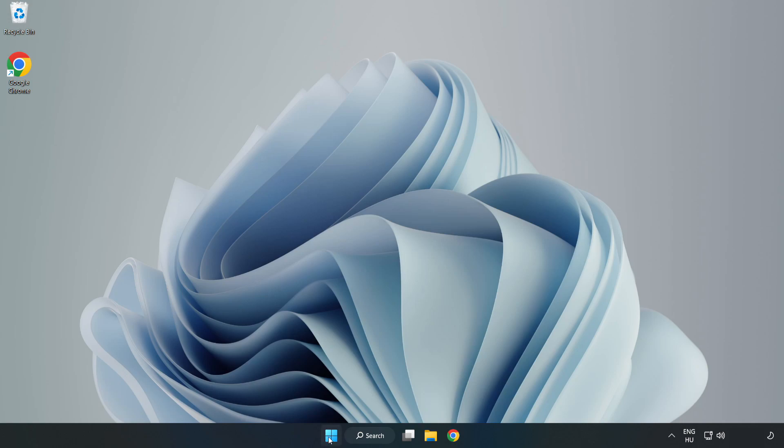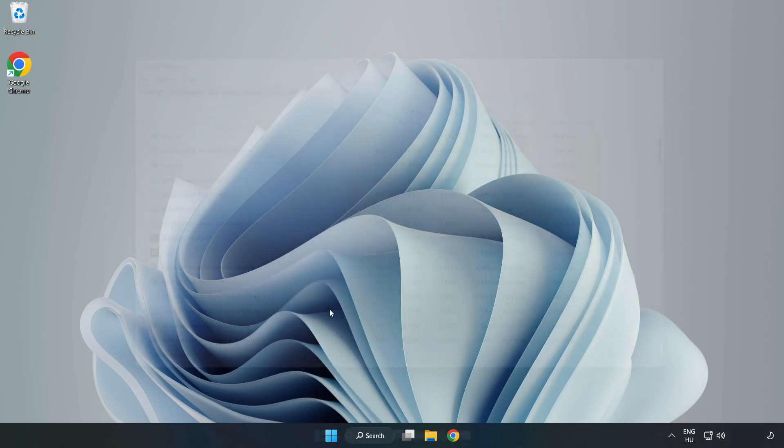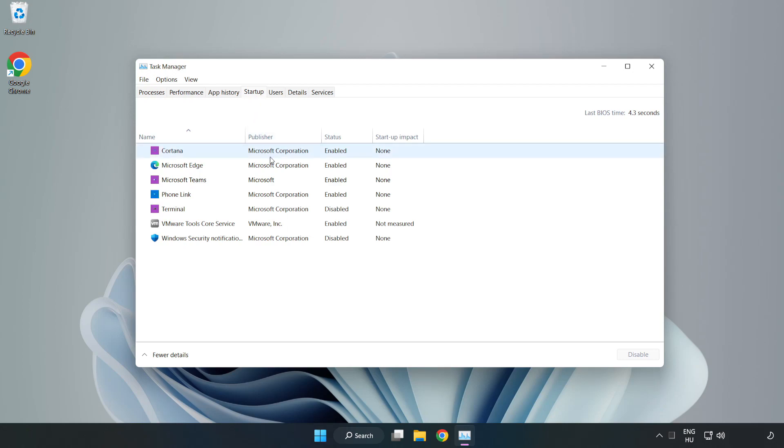Right-click the Start Menu and open Task Manager. Click Startup and disable any applications that are not being used. Then close the window.